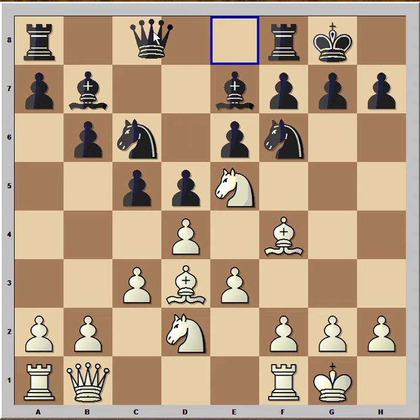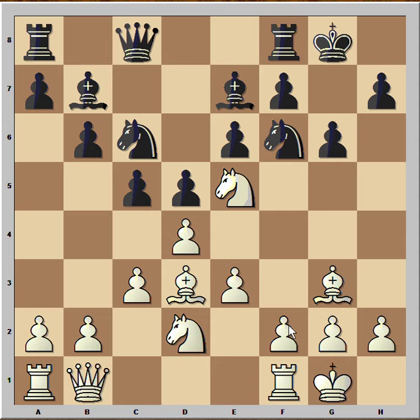In this position black played queen to c8. White's idea is to play bishop to a6 and exchange the bishop on b7 for the one on d3. Bishop to g3 was played, then g6, then f4.